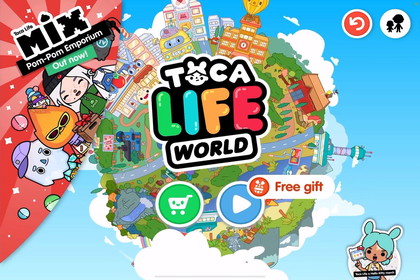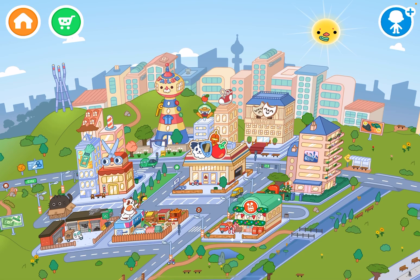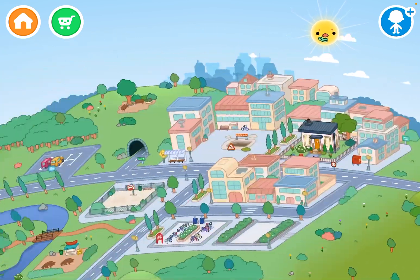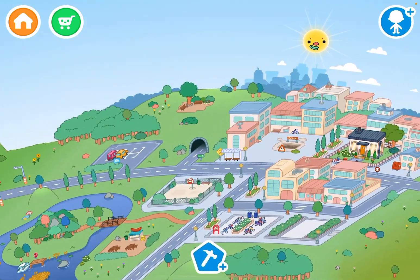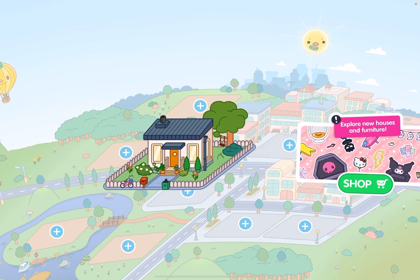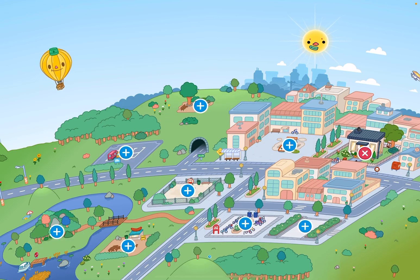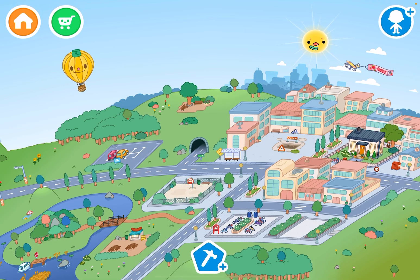Okay, where did I go? Sorry, I think it doesn't - my fingers are too fast. Alright, so where do we go to find the Hello Kitty stuff? Well, you have to - this is only right now - so we're gonna build a new house, but there's only one. Wait, where's the Hello Kitty stuff?